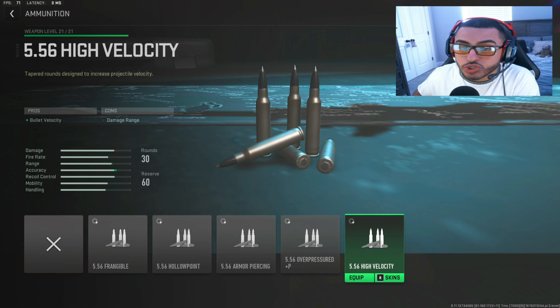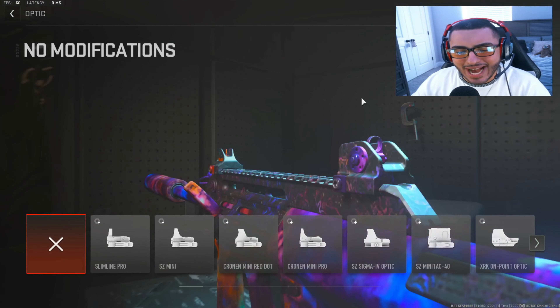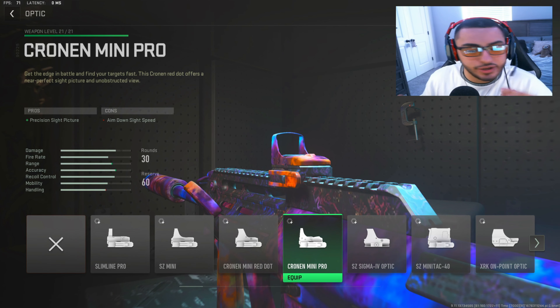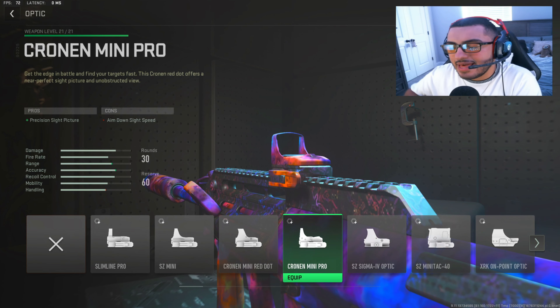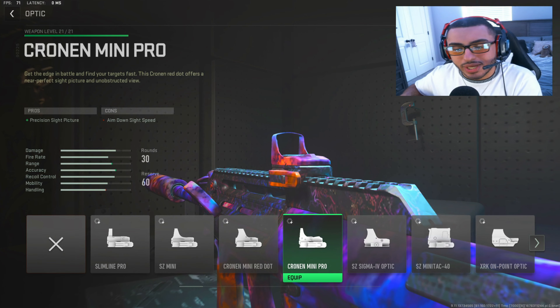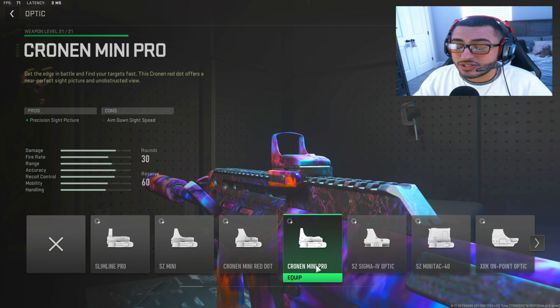That means every bullet that you shoot will be traveling at a faster trajectory to each enemy. For the optic, we're going with the Cronin Mini Pro. This sight I particularly like on the STB — I've always enjoyed using it. All of our tunings that we'll be giving you does not matter when it comes to the sight, so everything will match to anything you want to run.